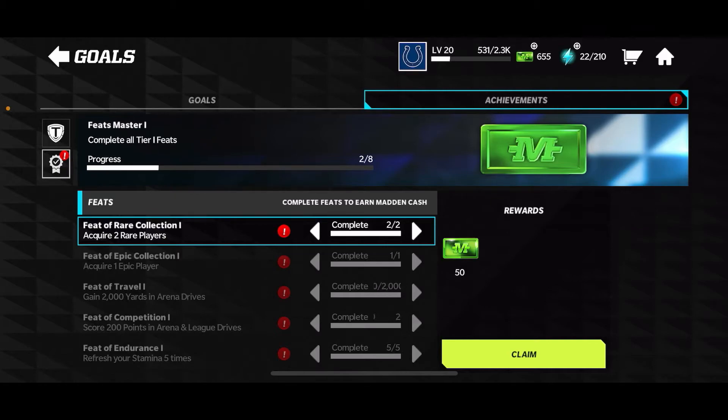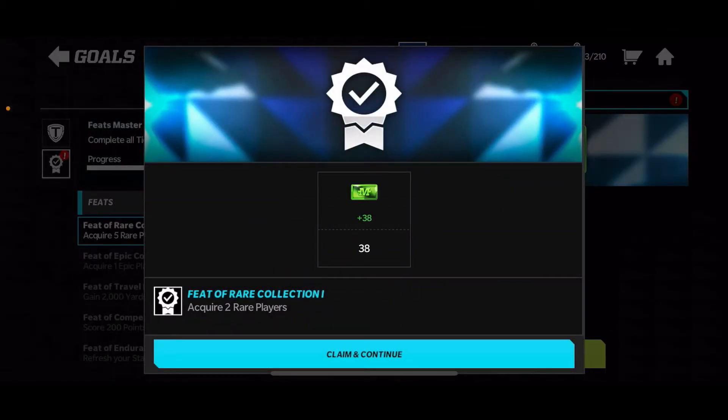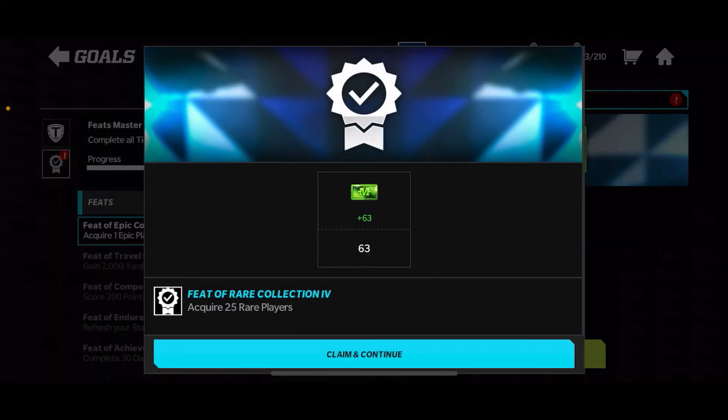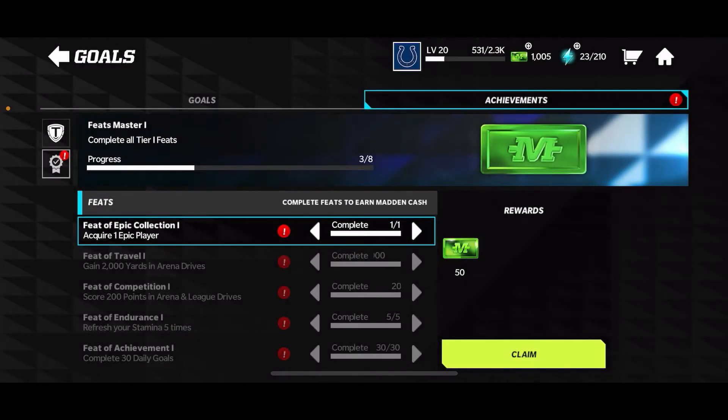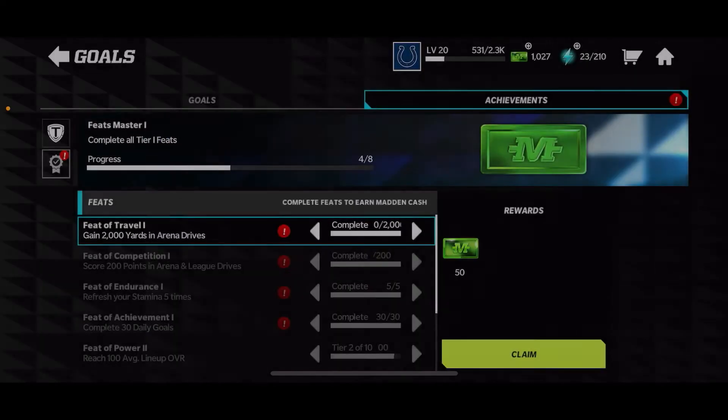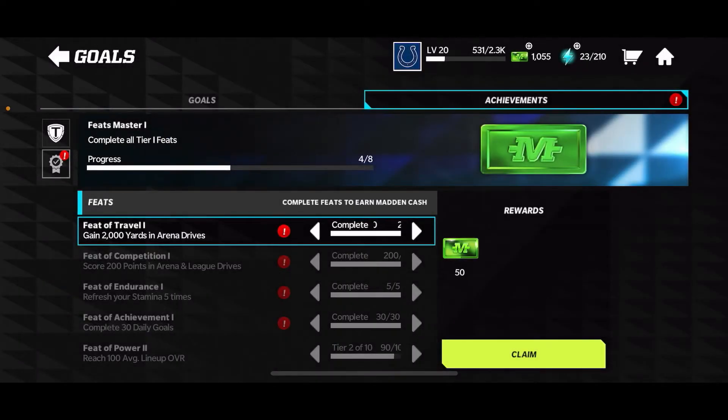So we're already at 655 mad cash — I started this video with 105, so we've claimed 550 mad cash so far, which is quite nice. Acquiring 2 rare players gives 50 mad cash, really easy. Acquiring 5 rare players gives 75, acquiring 10 rare players gives 100, and 25 rare players gives 125 mad cash. Very, very nice. Acquiring one epic player gives 50 mad cash — and my only epic player is Chase Young.